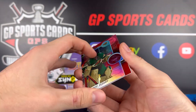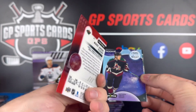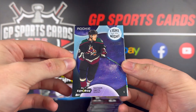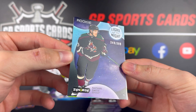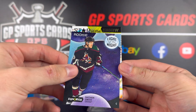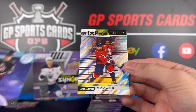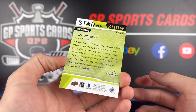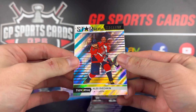Pack number two — we got Marc-Andre Fleury, just a base card with no code on the back, numbered out of 399. Light Up the Night of Nathan Smith, numbered 349 out of 399, a rookie card. And behind it, a Star of the Show insert of Alex Ovechkin — very shiny — Alex Ovechkin Star of the Show.